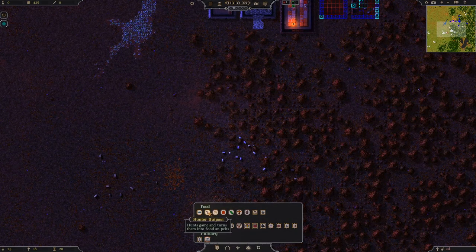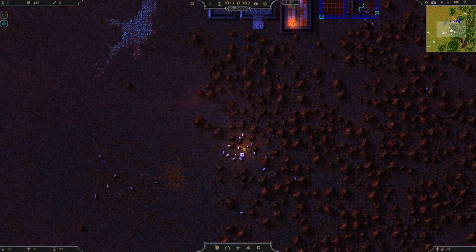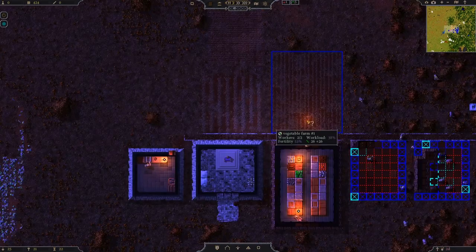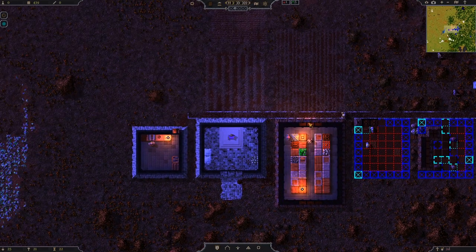There it is — hunter outpost. Hunts game and turns them into food and pelts. Let's place that there, and a hunter will be generated and they'll go off and kill those things. We'll have meats! At some point we'll have to make a kitchen. I think they can eat raw meat, but not by preference, so ideally we want to cook things — we'll need to build a kitchen quite soon.